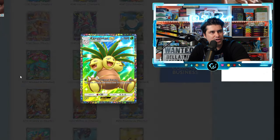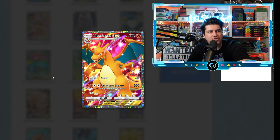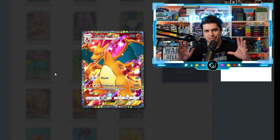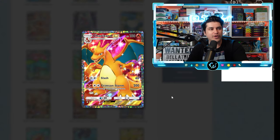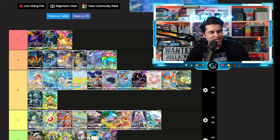I love the colorway on the Exeggutor EX — the green to the blue to the yellow, it looks great. A tier, actually B tier — I like the Venusaur a little bit better. The Charizard EX full art — I put the other Charizard in B tier, I'm not a huge Charizard glazer, but this is an S tier card. That's a crazy freaking full art right there.